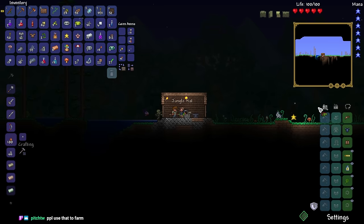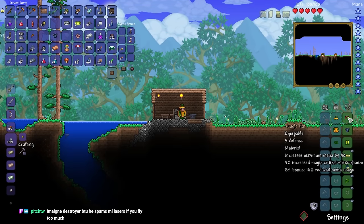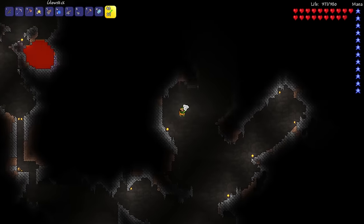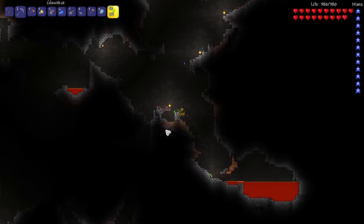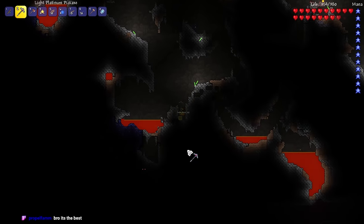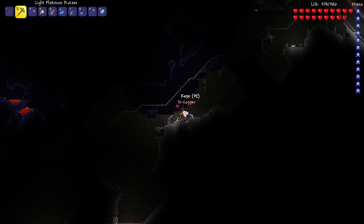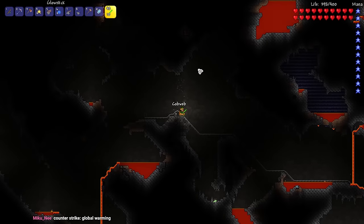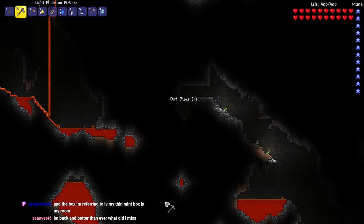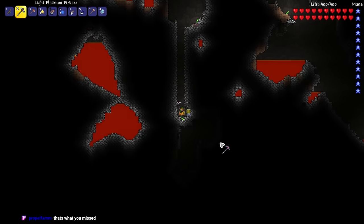After crafting the last couple pieces of the jungle armor set, we are almost ready to take on our first boss, King Slime. Fast forward about an hour, and we're still looking for rubies to craft the King Slime summon. On top of that, we have goblins waiting at the top. But on the bright side, while looking for rubies we got our life maxed out at 400. There are seriously probably a total of about four rubies on this whole world, so it took quite a while.